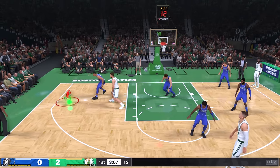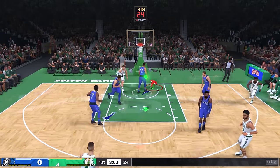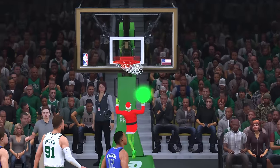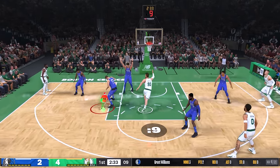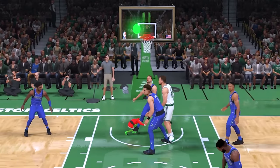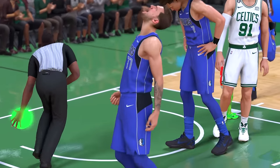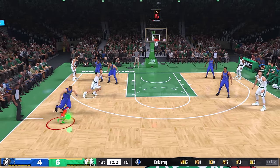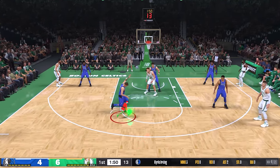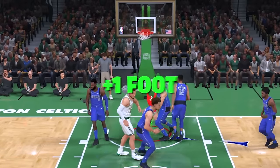The Grinch really didn't want to do layups because right after that he got another dunk. The struggles continued — I don't think it's even possible to do a double clutch layup at this height. I decided to go for a normal layup instead — all the way Grinch with the layup — and there it is, we completed the challenge!